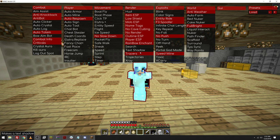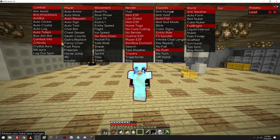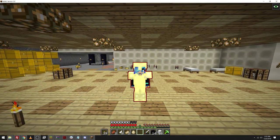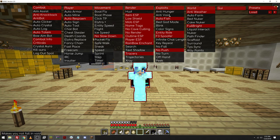Tracer or ESP, Text Shadow so you can actually put shadows on text, Trajectories, X-Ray — y'all know what that stuff is. There's Anti-Hunger — don't use that on 4B. Once you touch water on 4B, if you're using Anti-Hunger hacks, you will actually just die instantly if you touch water. Anti-Void — I'm not sure what that does, I've never messed with it. There's Autofish, Bed God mode, Blink, Color Signs. Entity Ride lets you ride anything. F3 Spoofer, which is what I'll mainly be going over.